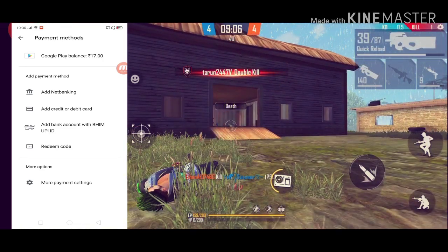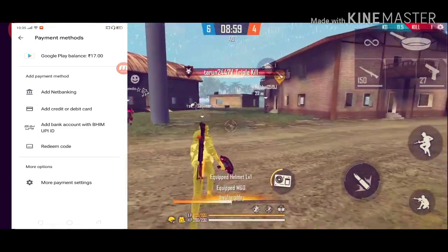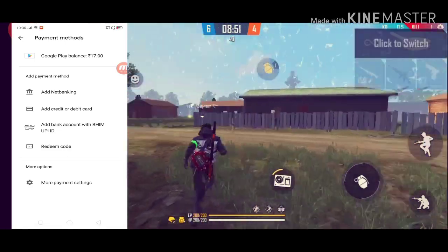In Free Fire, you can see a skin and you can see a diamond in the game. You can see a tap and go play gift card. You can see one tap to buy and you can purchase a diamond. So it's very simple, you can make this game like this.